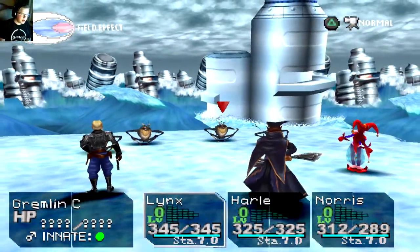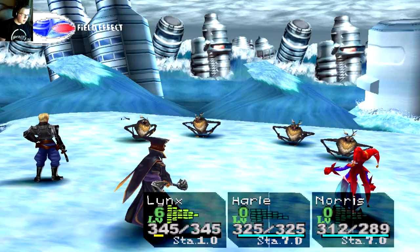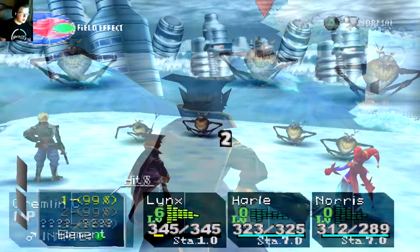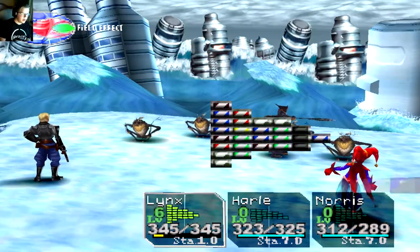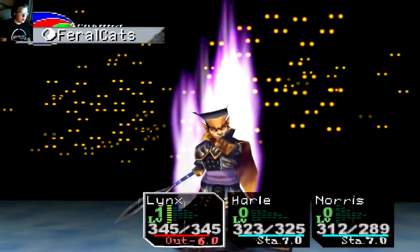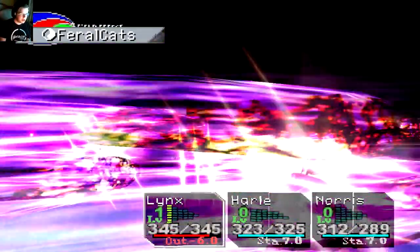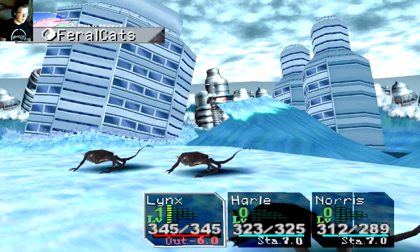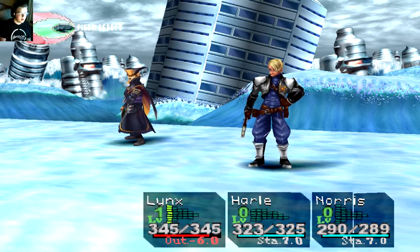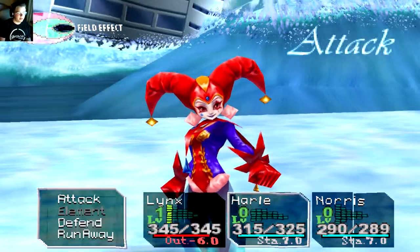Let's use Lynx. What are these — green enemies? One and a two and a three. These things are pretty strong actually. Go ahead and use Feral Cats — it's not black so it should do normal damage. But this thing took almost a full stamina bar of hits from Lynx, so it's clearly not weak.